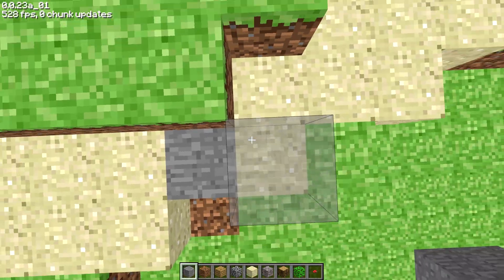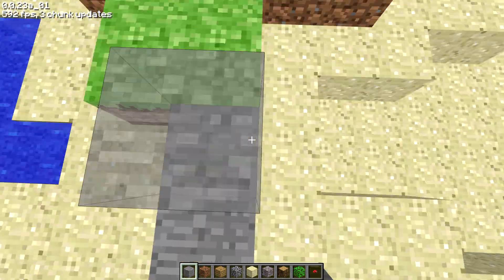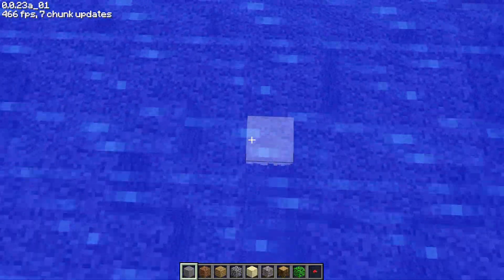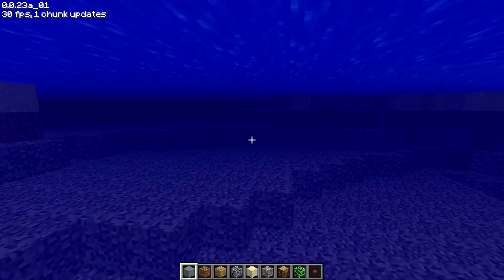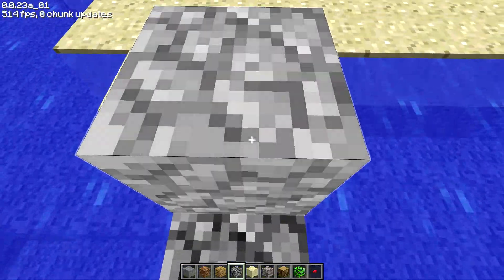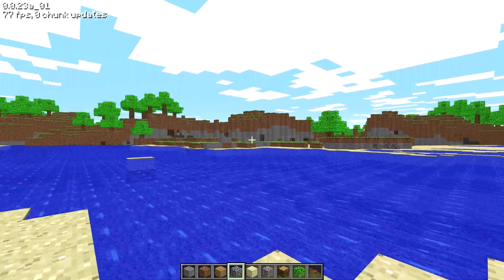Placing blocks is weird — you have to be in a certain mode to do so, I don't really know how to explain it, you'd have to watch a video. It's pretty laggy when you start placing blocks, at least it feels like it. I'm just gonna explore — how deep is this water? I can probably just lava this entire thing if I figure out how to open my inventory. I'm not too much of a Minecraft historian so I don't really know about this version.